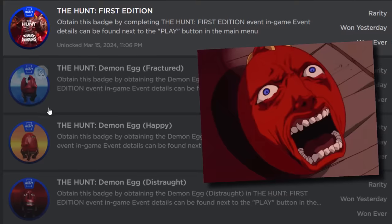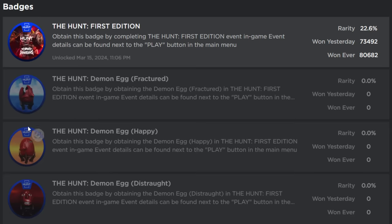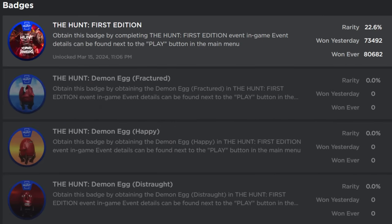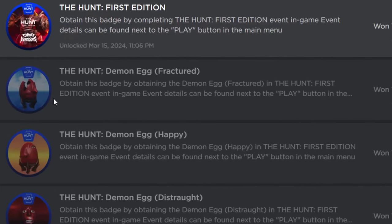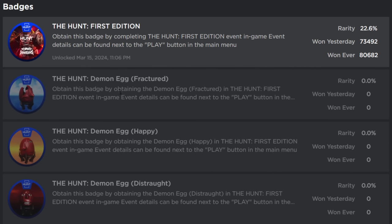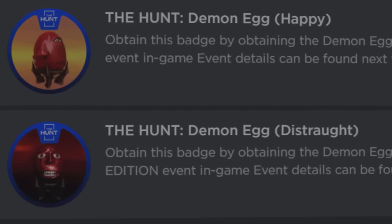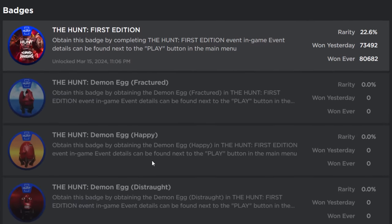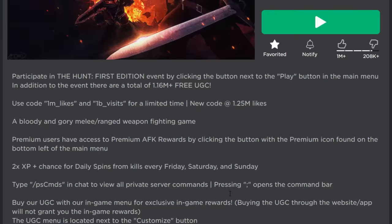The weird thing is, if you join the game you can still get the eggs but you can't unlock the badges, so it's not like you can get four extra badges in The Hunt — it doesn't work like that. I'll show you how to get this badge and how to get the first egg. For the final two eggs I'll show you what to do, but I probably won't record it — it's fairly self-explanatory. To get the first egg you basically do the same thing; you have to play an obby.